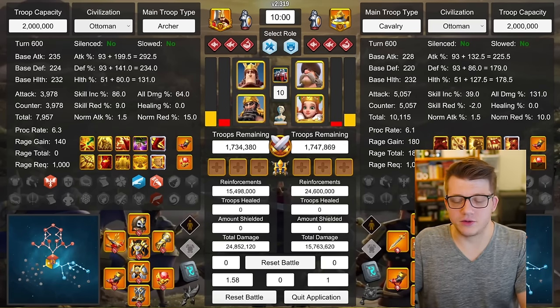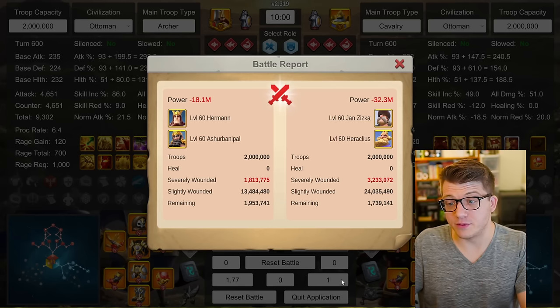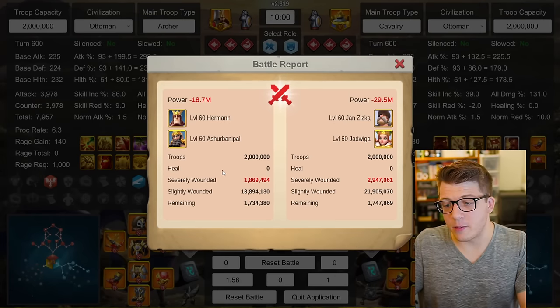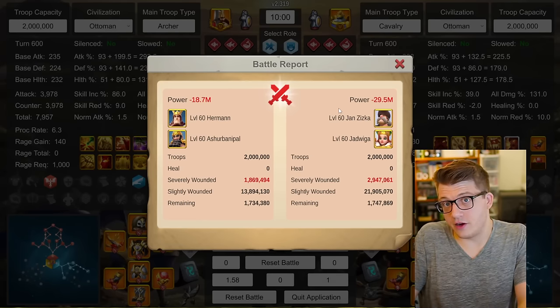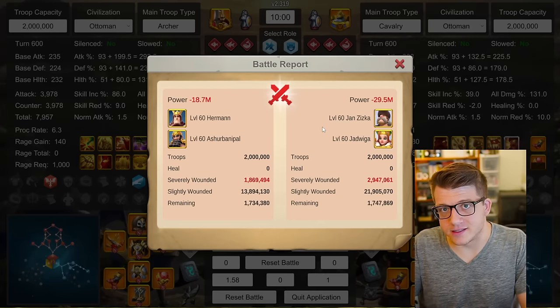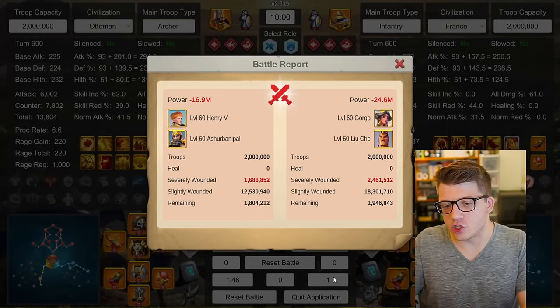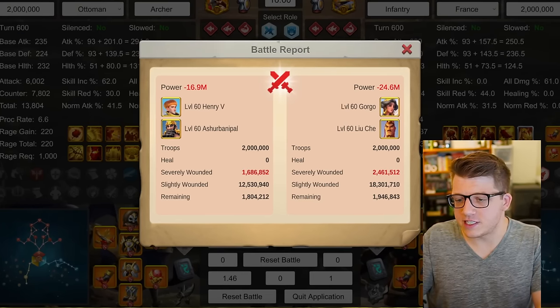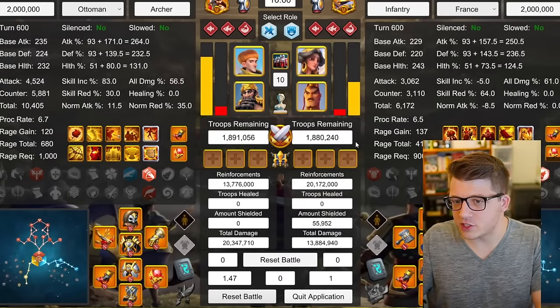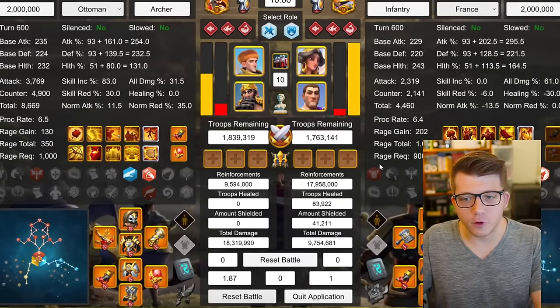I threw in Yadviga just to see what happens — 1.58-to-1, actually performing better than Heraclius. The rally took the same sub-wounds but the garrison took fewer. Next, Henry with Ashurbanipal against Gorgo Liu Che — 1.46-to-1, 1.6 million to 2.4 million. Running again: 1.47-to-1, 1.6 million to 2.4 million. Swapping Liu Che for Constantine — 1.87-to-1, 1.1 million to 2.1 million. And that's all the reports I recorded.